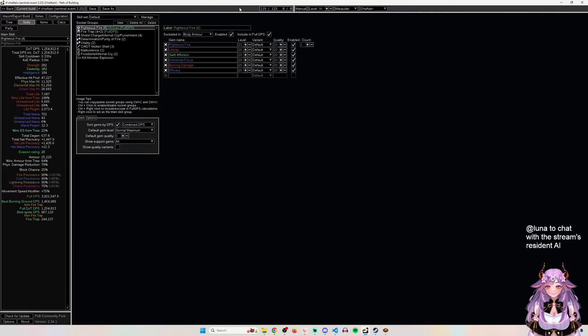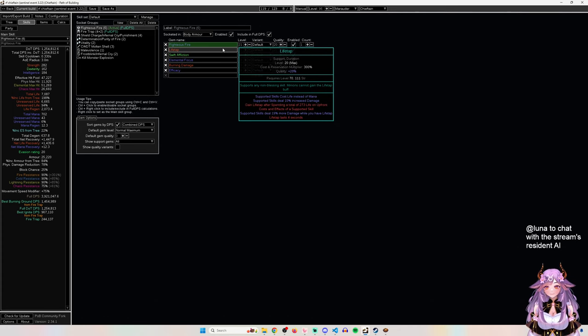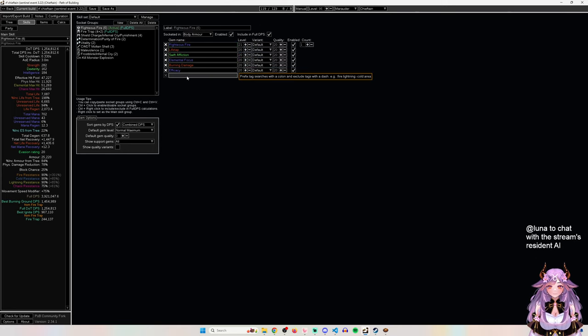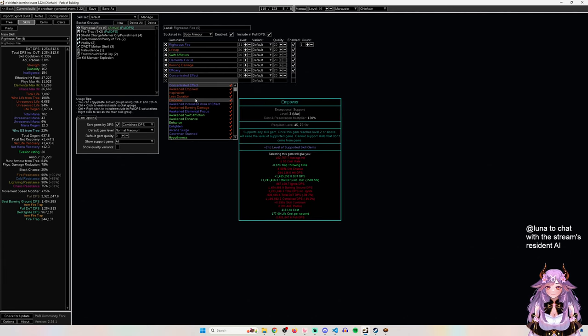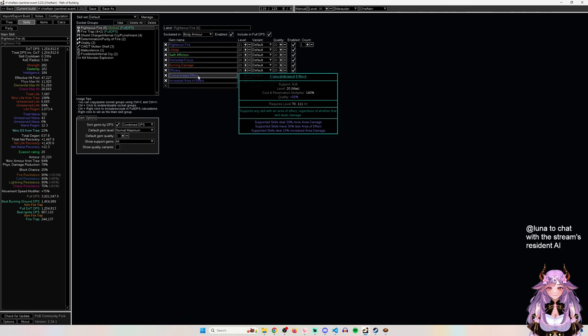For gems, the six-link Righteous Fire setup is completely meta and well established. If using Life Tap and Swift Affliction, note that Swift Affliction won't work unless you have Life Tap because that gives the gem the duration tag. You could use Concentrated Effect if you have wrong socket colors in SSF, or Increased Area of Effect for easier content, but Conc Effect is better for the more multiplier.